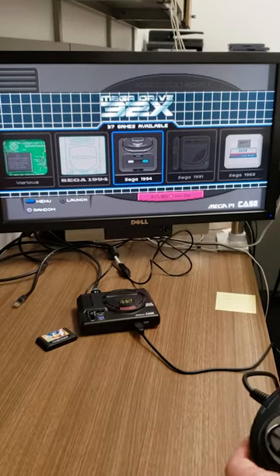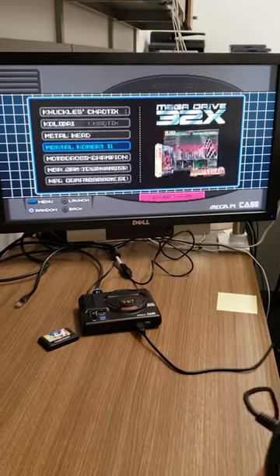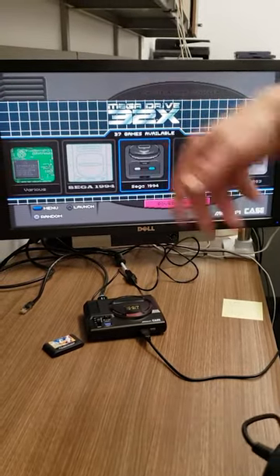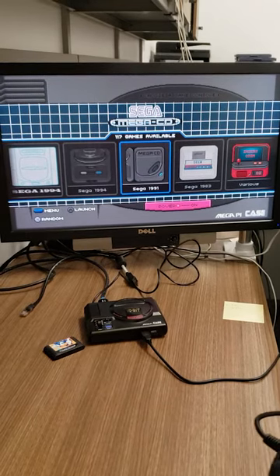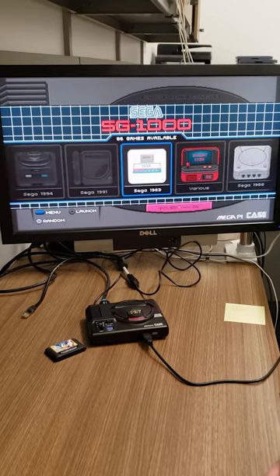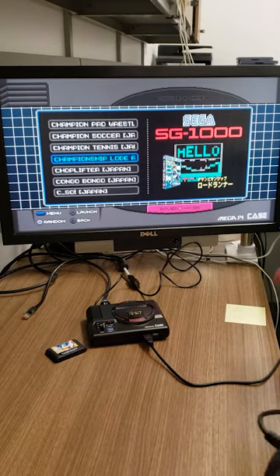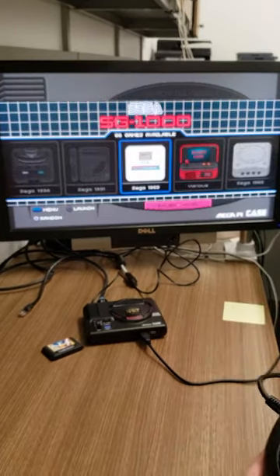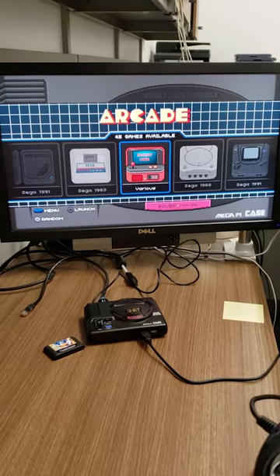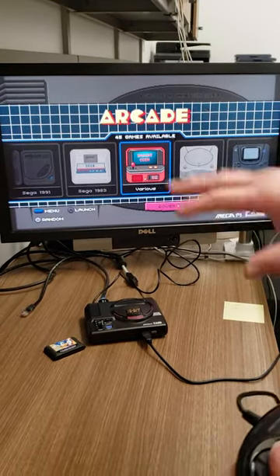It's got all the 32X games that were available — there weren't a ton of them, so there's only 37 in there. There's 117 Sega CD games in here, which is pretty good. Then you've got the SG-1000, really old-school 8-bit Atari-looking games but super fun, great nostalgia. And then back to the arcade. There's a 128 gig micro SD card in here with thousands of games and all your different variations of everything you could want.